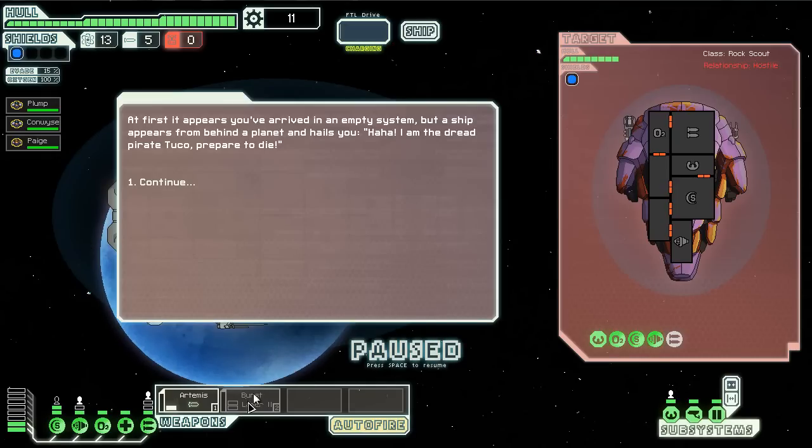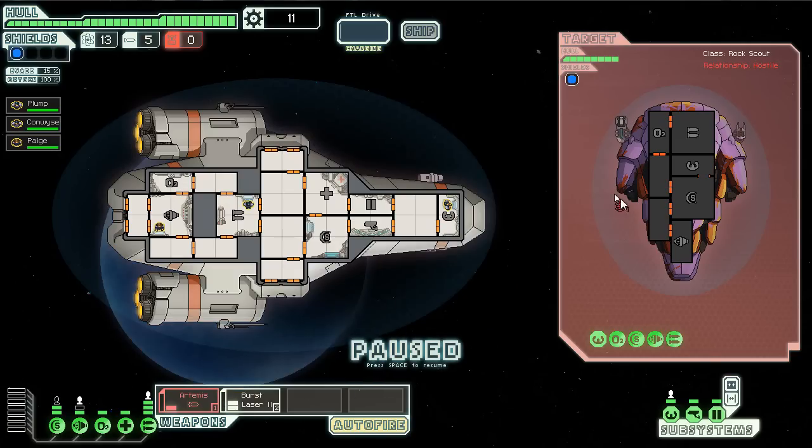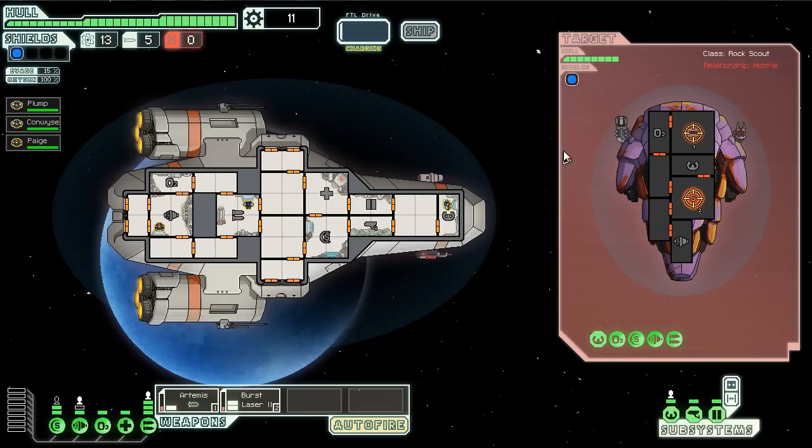Burst laser online please. At first it appears we've arrived in an empty system, but a ship appears from behind a planet and hails us: 'I am the dread pirate Tuco — prepare to die.' Not what I wanted to hear. Hit their weapons room and their shield room. If I can destroy their weapons room, maybe they won't be able to fire on us. They are a rock scout — the rocks are another species completely. They offer to give us some of their goods if we don't destroy their ship.